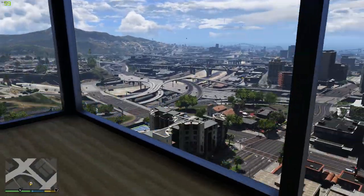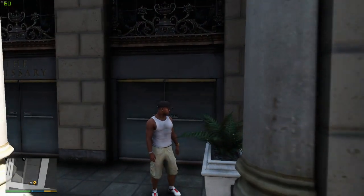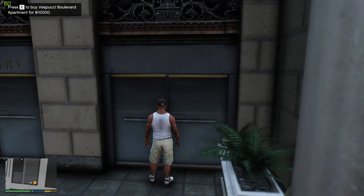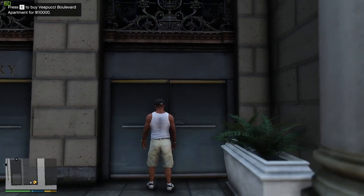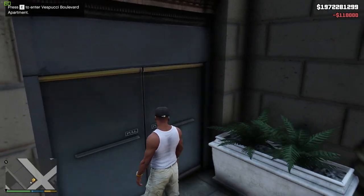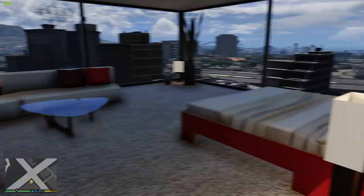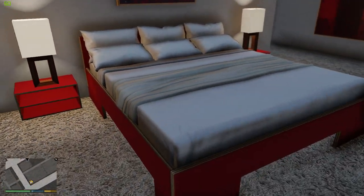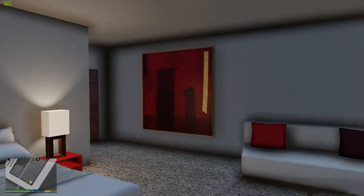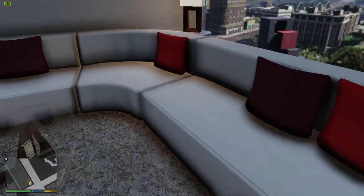This one was not bad — a good one to start on. We're gonna head on to the next one. The next one I want to show you guys is the Vespucci Boulevard apartment. What's cool is that with these last two mods, since they're scripts, you actually have to go buy them. I've got 1.9 billion dollars in single player so that's not a problem. This one is also sort of a hotel room. Going first person — this one's really nice looking as well. You got a beautiful king-size bed and some nice painting.